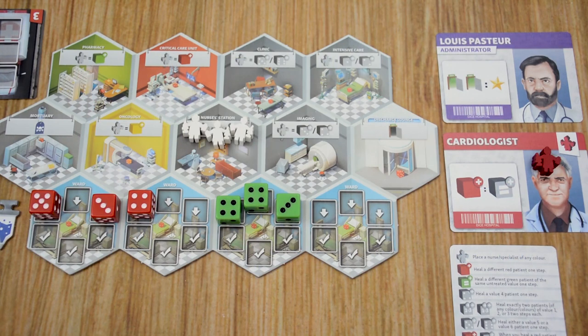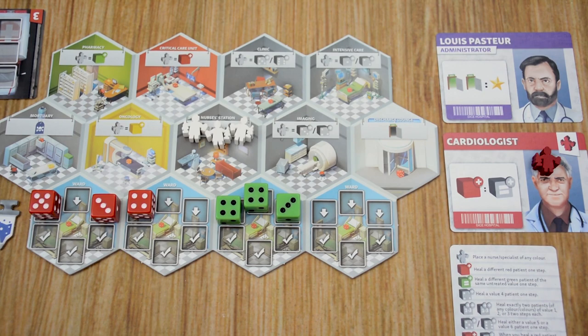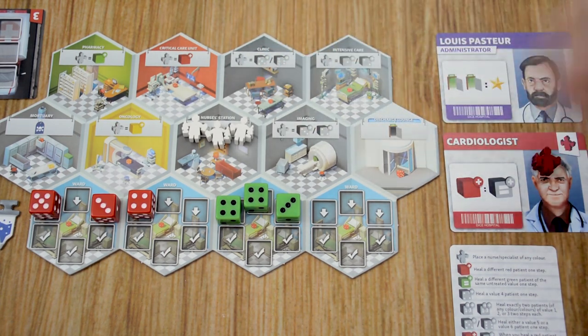The third phase is the Hospital Activation phase. During this phase, each player activates their hospital to heal and discharge their patients. In your first couple of games, you can have each player go individually so everyone can see how each hospital is handled. In later games, you can do this simultaneously since there's no player interaction during this phase. Each player spends their nurses and specialists, placing them into different departments to heal patients. Each nurse and specialist can only be used one time per turn, and each department can only be used one time as well. Each nurse or specialist can be placed in any department — color is not important.